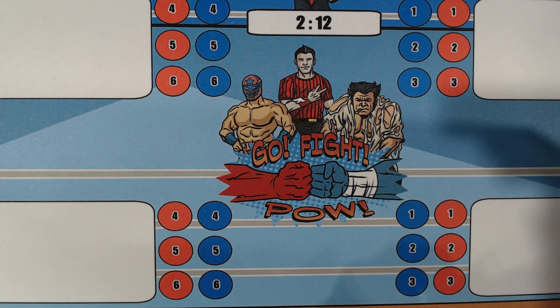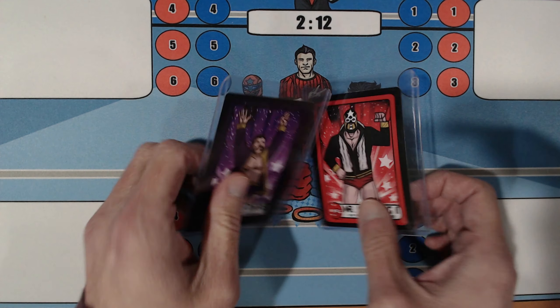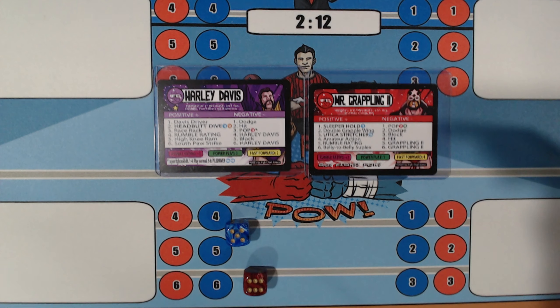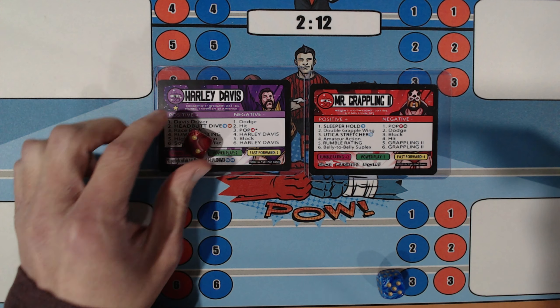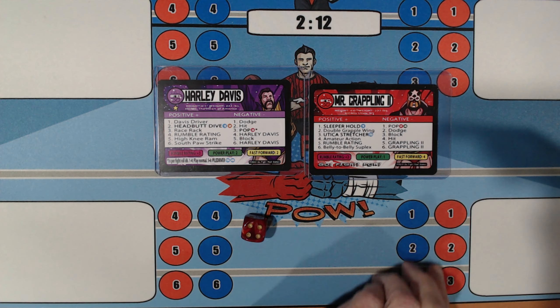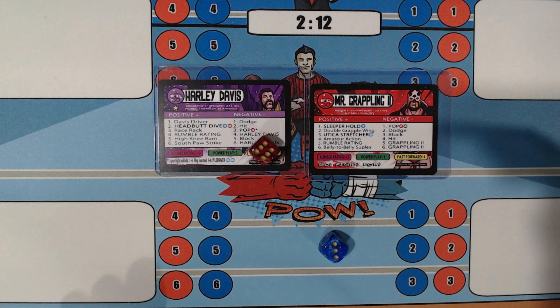Now we have a big match — Harley Davis against Mr. Grappling 2. The winner of this match will have sole possession of first place in the C-Block. We roll: 6 and a 5 — neither man's fast forward, but Harley Davis is going to go on offense. 2 — Headbutt Dive. Mr. Grappling 2's got to avoid a 1, a 2, and a 4; he gets a 5. 4 — Rumble Rating: Mr. Grappling 2 is a plus 2, Harley Davis a plus 3. Harley Davis stays on offense.